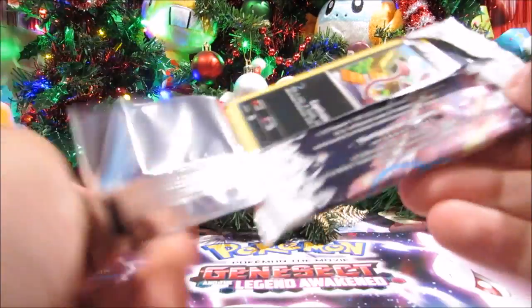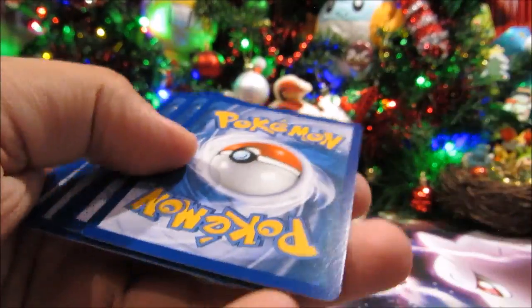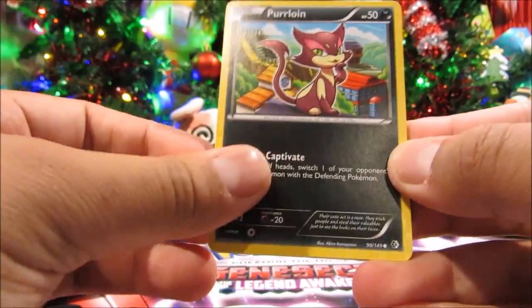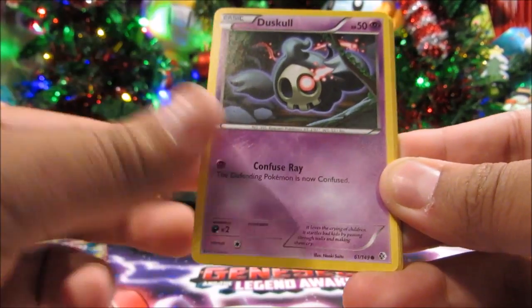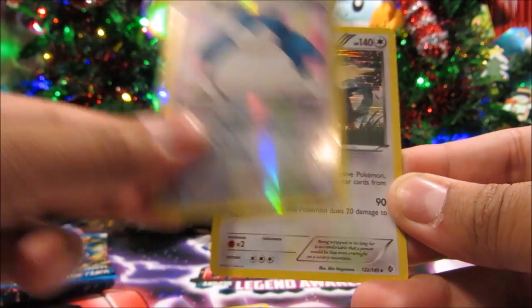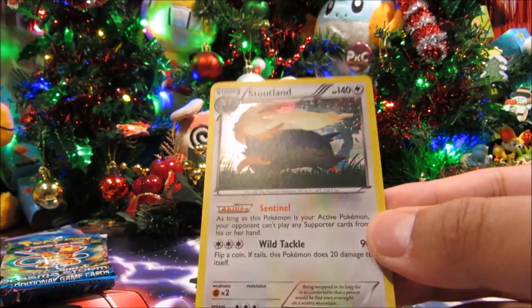Alright, four more packs left. Boundaries Crossed pack five — Purrloin, Venipede, Oshawott, Trapinch, Duskull, Snorlax, and Azumarill, a Watchog, a Snorlax reverse, and a Stoutland holo. Not a bad one either — that's cool.